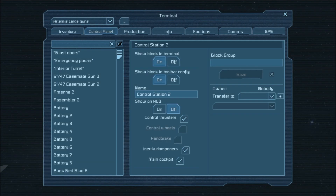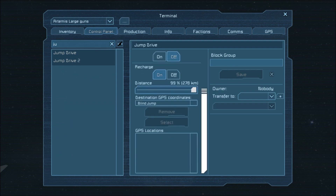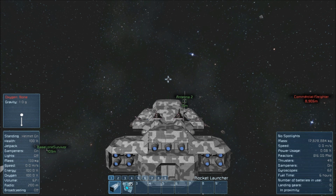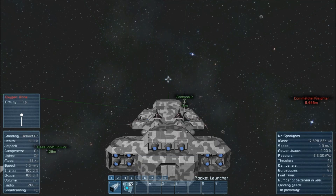We're all lined up. One last check to make sure that the jump drives are properly set. With these I can go up to 280 kilometers away. With more jump drives you can jump much further, but for right now all I want is 5 kilometers, which should put me towards that asteroid right there. So let's go ahead and make a blind jump in that direction. Here we go — 5, 4, 3, 2, 1, jumping.